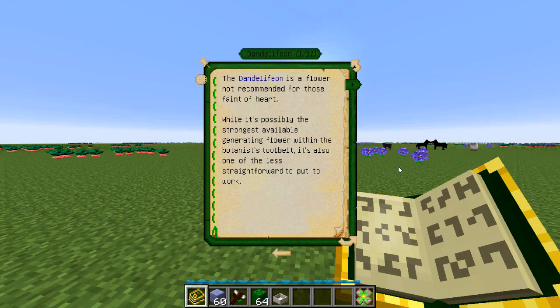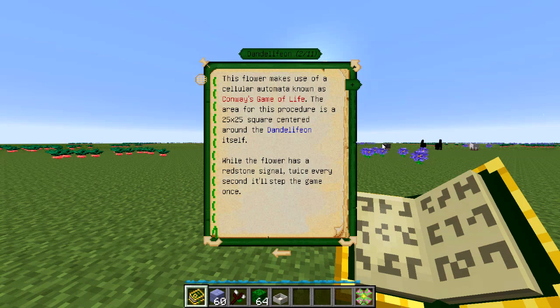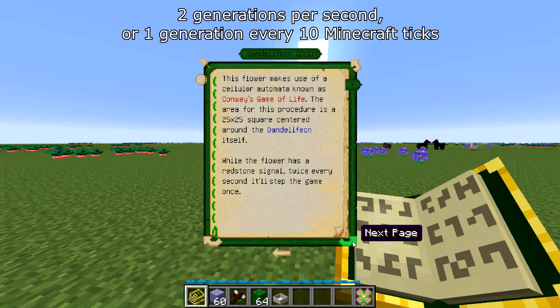I'm sure there are better ones, but I'm going to show what I've discovered so far. So let's dig into this entry a little bit. As it says, it's based on Conway's Game of Life and it has a board size of 25 by 25 centered around the Dandeliphon itself. It requires a redstone signal to run the game and it'll do that two ticks every second, so about every ten ticks it'll simulate a generation of the game of life.